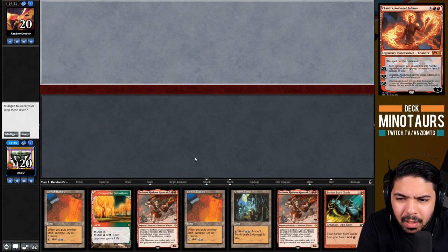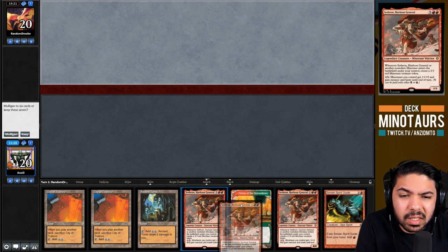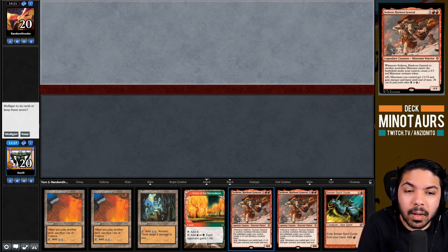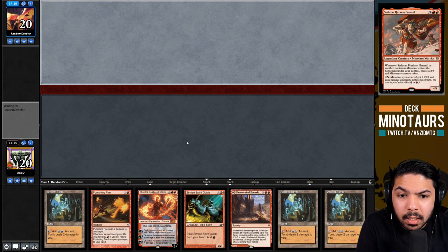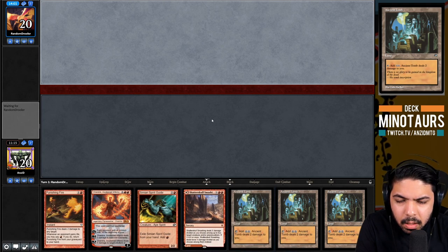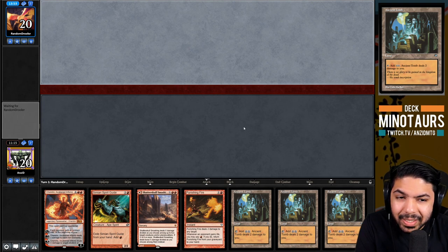Our opponent mulligans to six. We have a tempting hand: double City of Traitors with only one red source for double Sethron is not ideal. Turn-three Sethron on the draw without disruption, susceptible to Wasteland, is not the right play. We mulligan. The next hand has a turn-three Chandra line which is better, so we keep. We bin the Punishing Fire, keeping both Ancient Tombs to hedge against Wasteland.